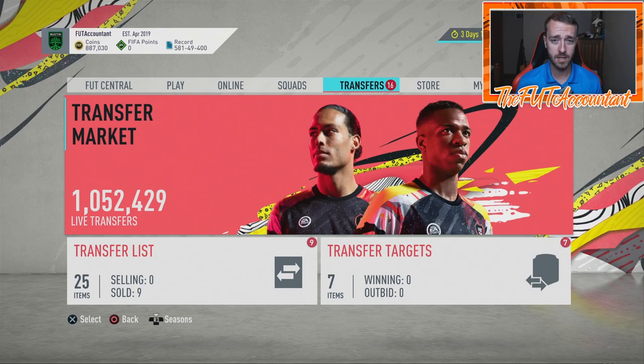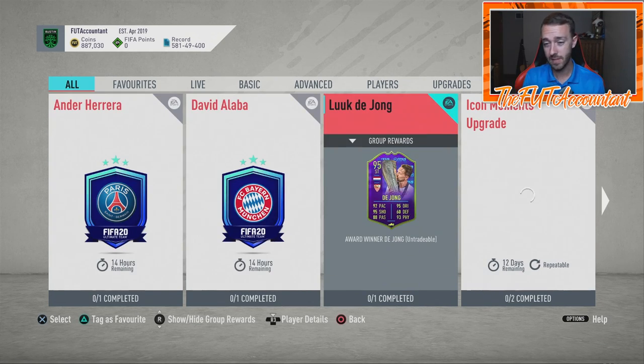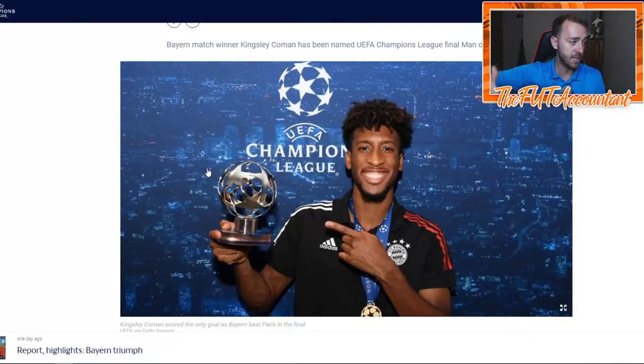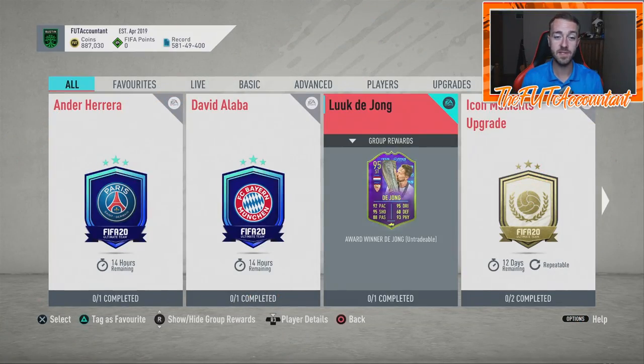When would a Kingsley Coman SBC come out? I don't know exactly — probably a couple days away. The Luka de Jong SBC is out for a week, so maybe we see a Kingsley Coman SBC later this week. If there's a dynamic image of Coman, they could even use the one of him holding the Man of the Match trophy from the UEFA website, though hopefully they have a sick one of him kissing the Champions League trophy. The de Jong dynamic image is honestly one of the coolest I've seen in this game.